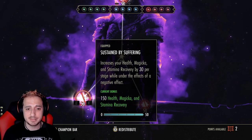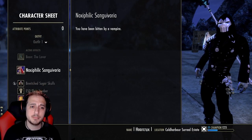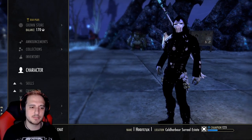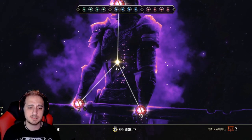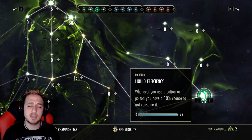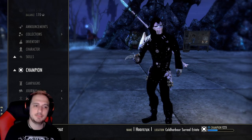You can't go wrong with Relentlessness, Sustained by Suffering, and Pain's Refuge. A little exploit you may or may not know: if you get a Vampire Bite and don't complete the quest, you get Noxophilic Sanguivara on you — this counts as a negative effect. So when you go into your champion points, you always get the 150 recovery from Sustained by Suffering. Just a little tip from your boy Horcrux. In the Green Tree it really doesn't matter — just have Liquid Efficiency if you run expensive Heroism pots, which I do because they're absolutely amazing. To make those: Dragon's Blood, Dragon's Rum, and Columbine. You can thank me later.